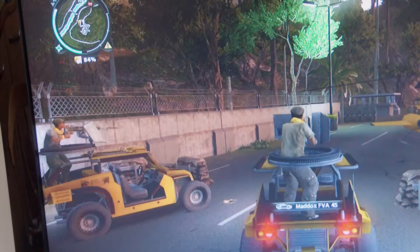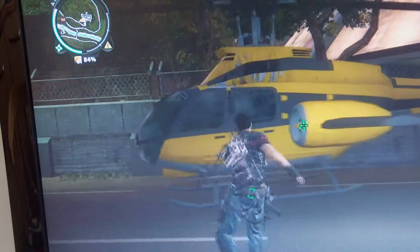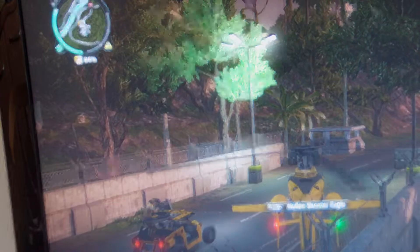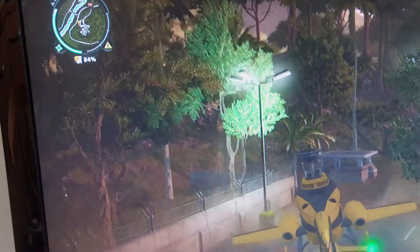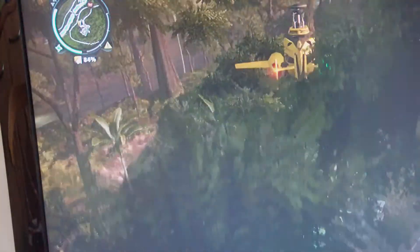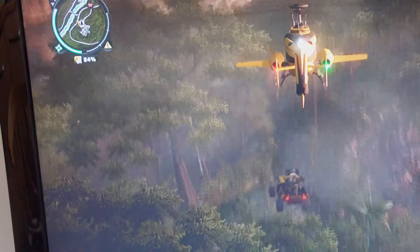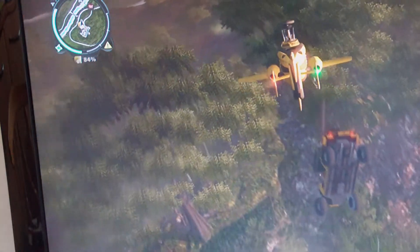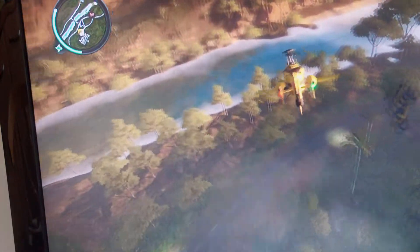Okay, so here we go — grab and hook the helicopter to the vehicle, start the engine, hope not to hit any trees, and try to take off slowly so if anybody's there they don't fall out. Here we are, we are taken off — and the man's gone, he fell out. Anyway...